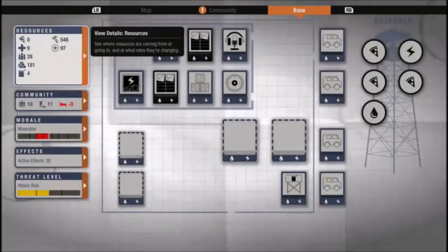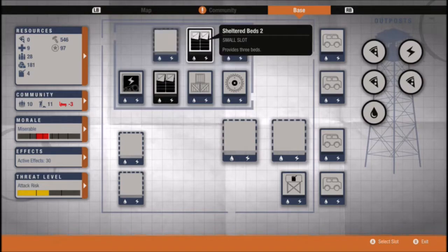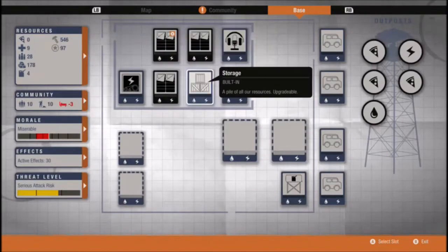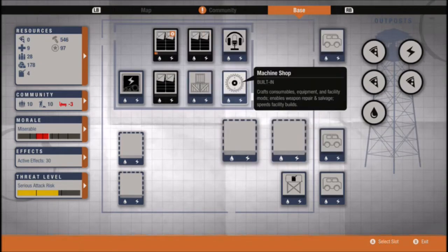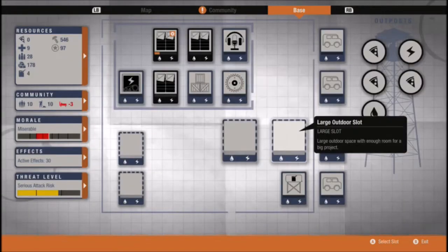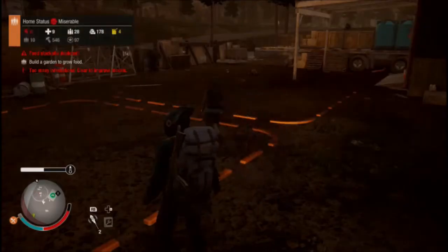Let's have a quick look at the base. So we've got another small bed there — definitely going to put a bed there, and I'll upgrade these beds. It's got two large slots, two small slots. Machine shop built in, so that's good. We can have a farm for food. Not bad at all.